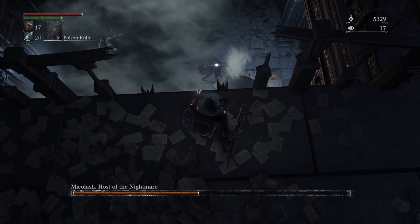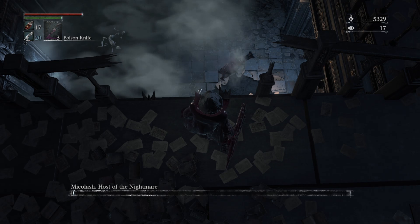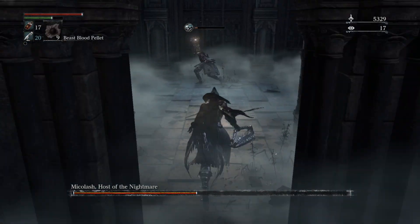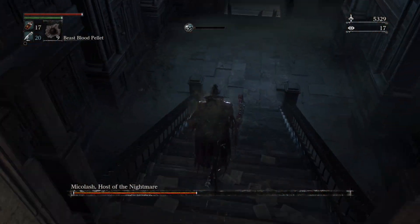You'll have to reapply the poison a few times, and Mikolash will continue to stand there, ready for your abuse. The second method involves getting him in the same room, but approaching him from the same level. This is quicker, but a little trickier.